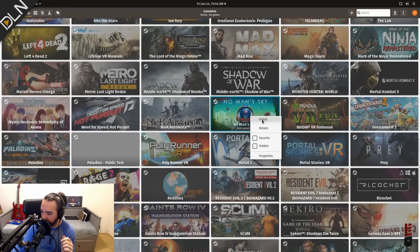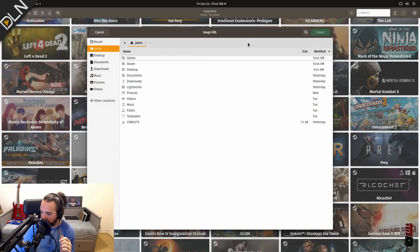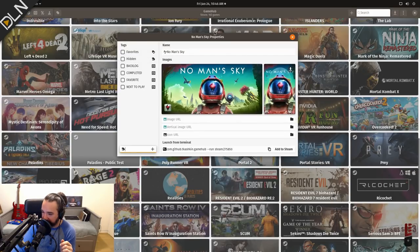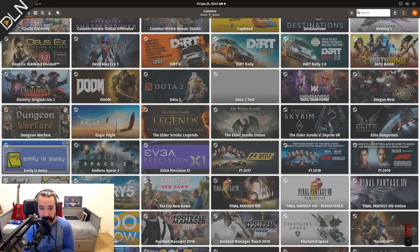Let's see what we can do with each game. This is my Steam library — we can hit Properties. You can point it to a URL for custom game art or a local file. You can also add tags — I'm going to be using 'Backlog' a lot: games that I will never finish in my entire life, like No Man's Sky. So yeah, that's how to get your game on with Pop! OS 18.04.